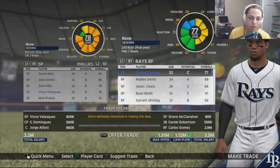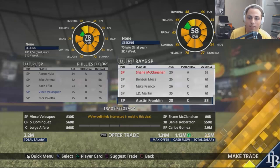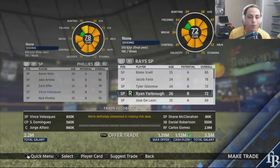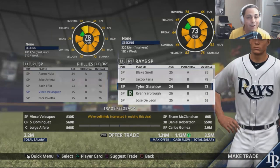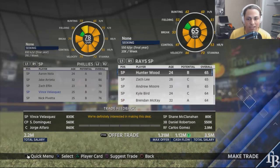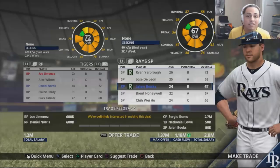For this trade we're giving up Carlos Gomez, Daniel Robertson — who I said was trade bait — and an A potential starter. In return we get three immediate-impact players: a catcher to fill the hole from trading Wilson Ramos, a closing pitcher to replace Sergio Romo, and Vince Velasquez at 78 overall who jumps right into the second or third starter role. We still have two A prospects plus Honeywell and De Leon, so I'm perfectly fine making this trade.